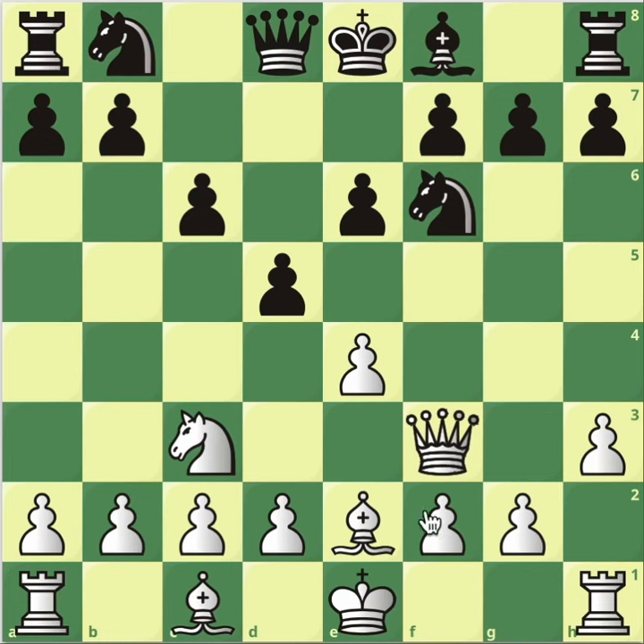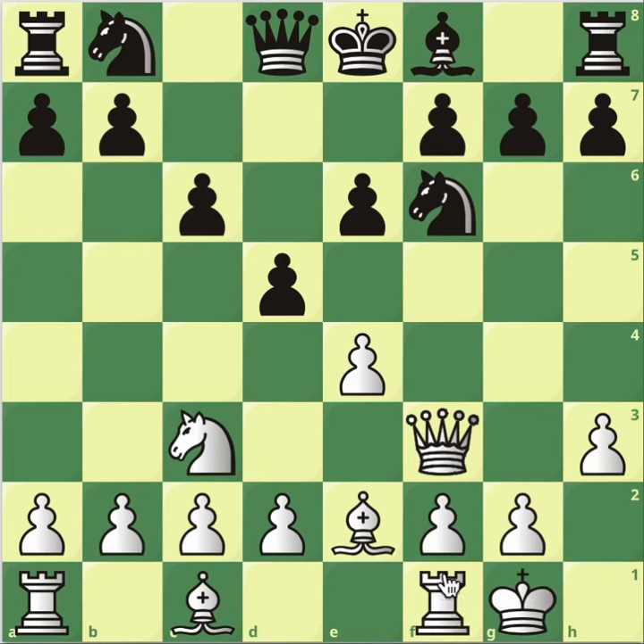So after knight f6, calm down. Carry on with castle. And now we're going to go through bishop e7. First, let's quickly mention bishop to d6 — it's a popular idea here. So we have to see it. D4 comes down with a threat of e5 winning already.